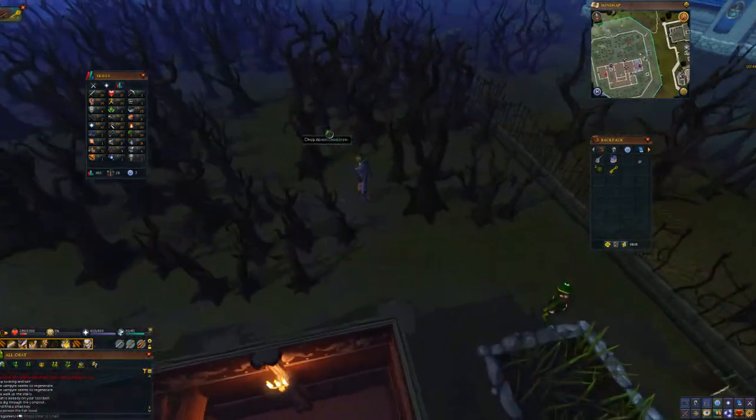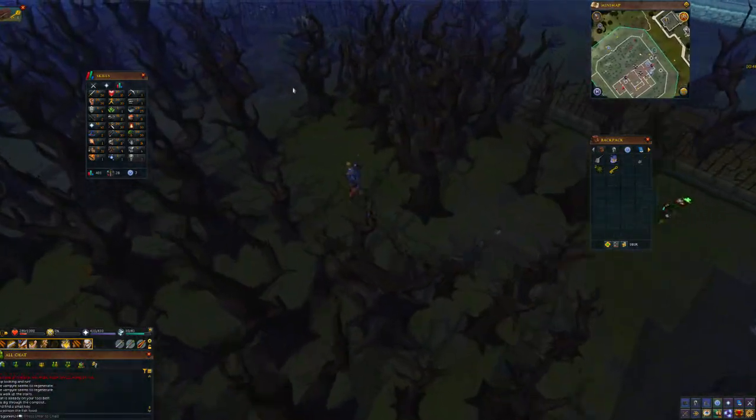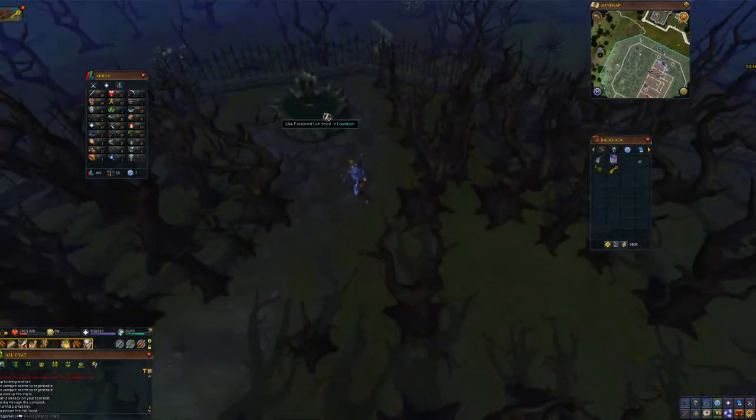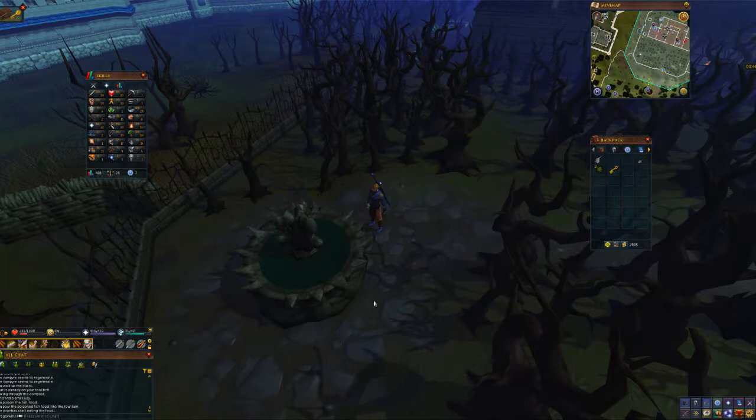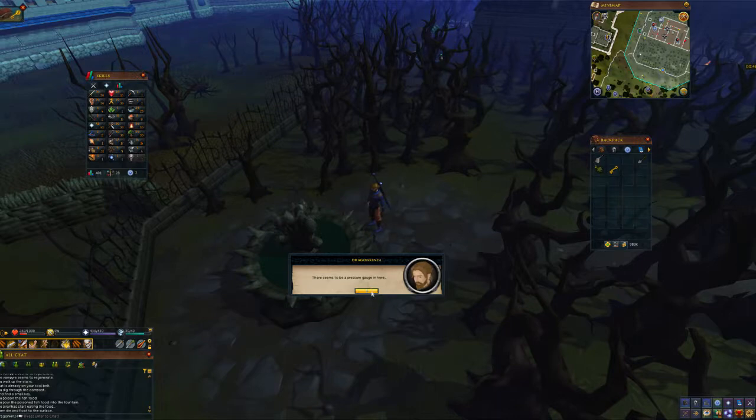Now keep running to the fountain. You're going to want to use the poison on the fish food, and use the fish food in the well — because there's piranhas in it. You search it and you get item number two: the pressure gauge. And that's just one more item left.